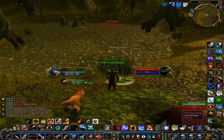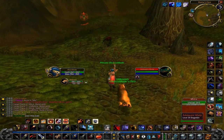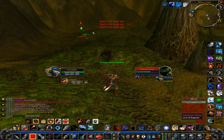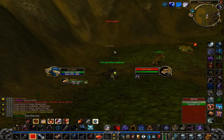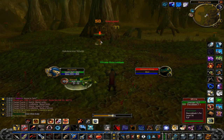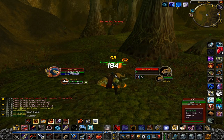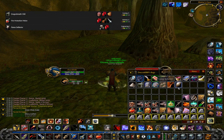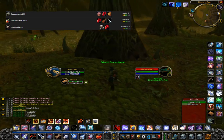Farm number 4 takes place in the Swamp of Sorrows and is meant for level 35+. You're looking for Dream Whelps and Adolescent Whelps. The most expensive item is the Tiny Emerald Whelpling, which has a 0.08% drop chance from Dream Whelps only. However, the item that makes the most gold per hour is the Small Flamesack, used mainly to make Fire Protection Potions. You can either craft the potions yourself or sell the Small Flamesack on the Auction House for Alchemists to buy.